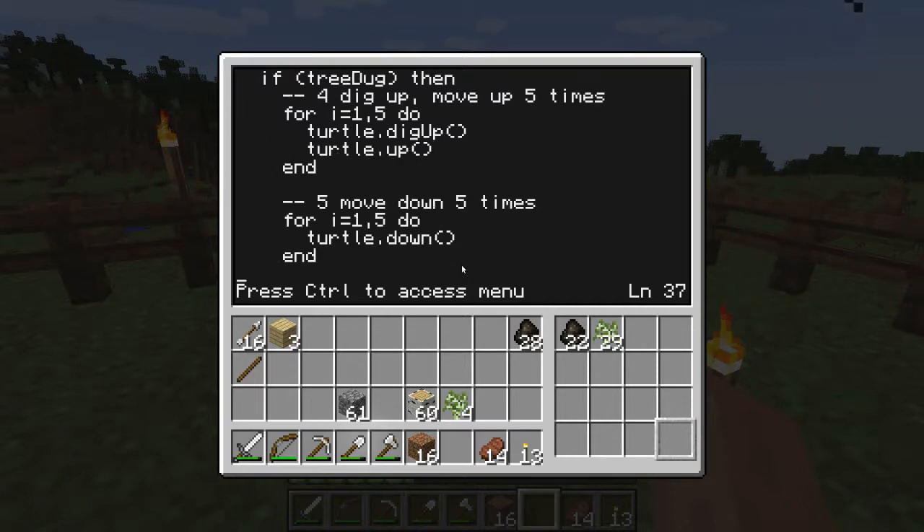Let's replace the harvesting for loop with the while equivalent. We could store the result from the digUp instruction and test that, but we don't need the result for any other purpose, so it's a bit quicker and cleaner to use the function directly.